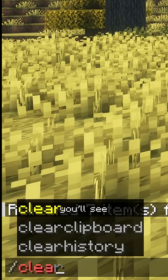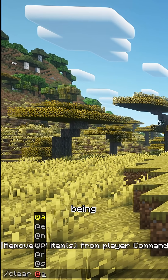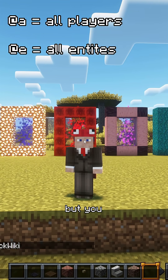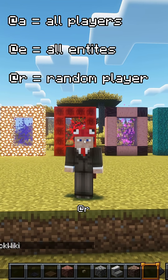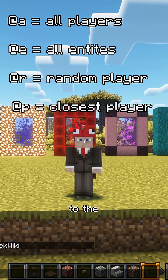If you hit space, you'll see that you can define who the command is going to affect. @a being all players, @e being all entities — but you can't use this selector since you can't clear inventories of mobs with the slash clear command. @r being a random player, and @p being the closest player to the person executing this command.